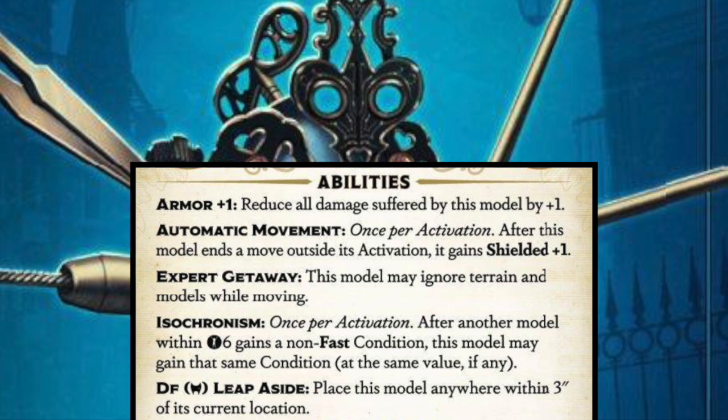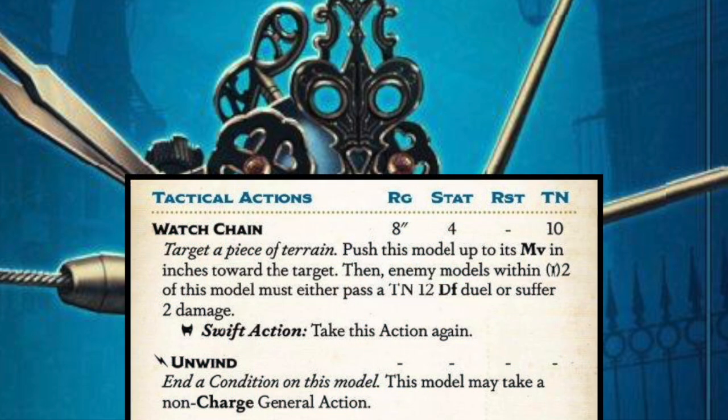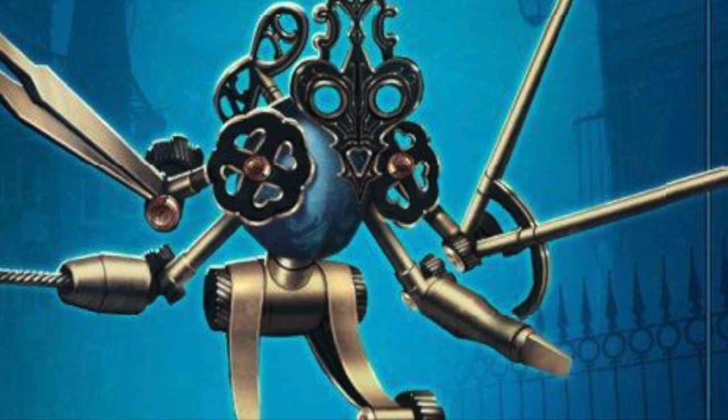Their speed is five, which doesn't seem like a lot, but they have an unwind action — when they get a condition they can remove it to get a general non-charge action, so that's another five-inch move. Then you also have watch chain, where you push five inches towards a terrain piece, and if you get the masked trigger you get to take the action again for another five. These things can end up going 25 inches across the board in a pinch. They have armor one and you can put them in situations where it's hard to pin them down.